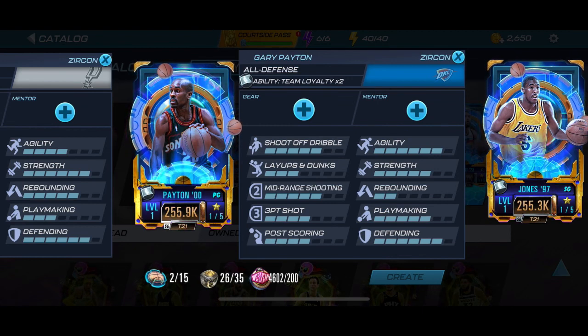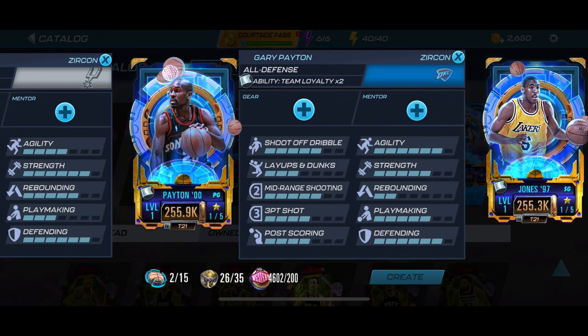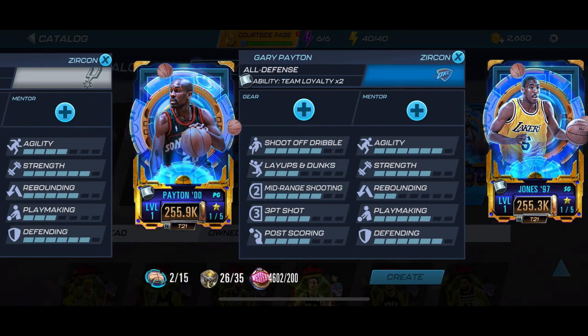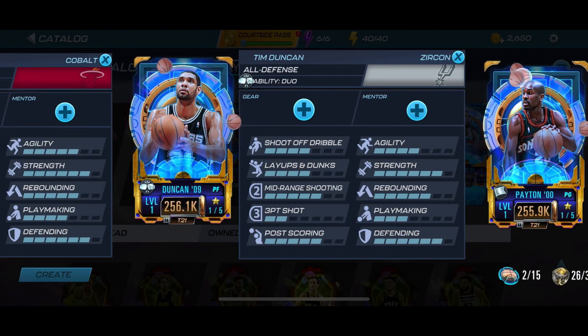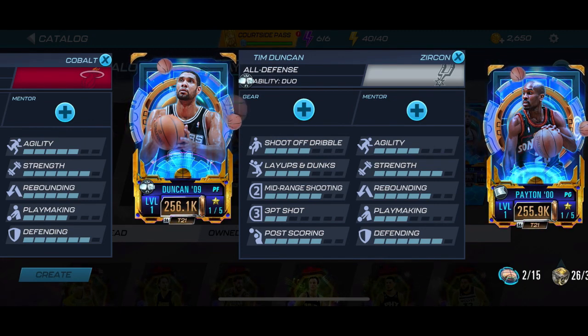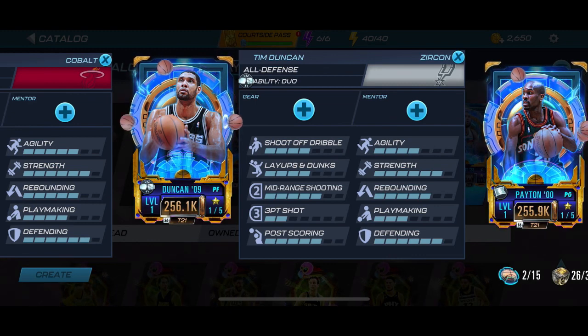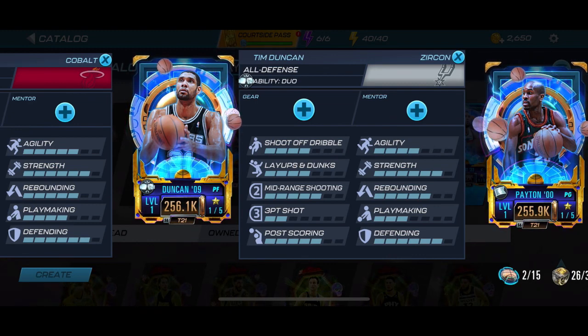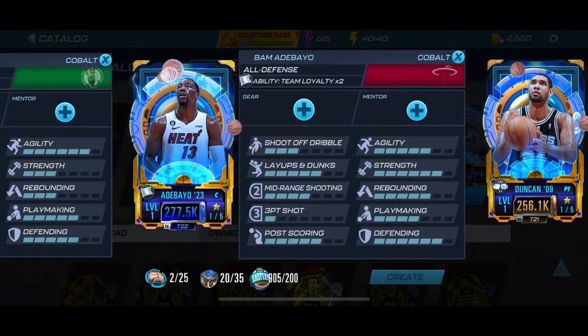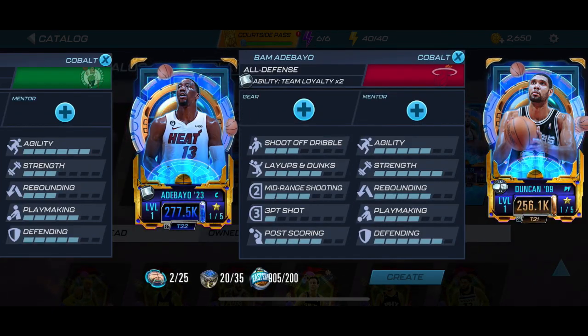His triple doubles card was very good, so we got that. Then we have Tim Duncan — if Tim Duncan wasn't on this list, the big fundamental, it would have been like 'how do you have an All Defense theme without Tim Duncan?' So I'm kind of excited to play with him. Then we got Bam Adebayo — when I first started playing this game he was getting cards left and right, so this is the first time in a while they've made a new one.